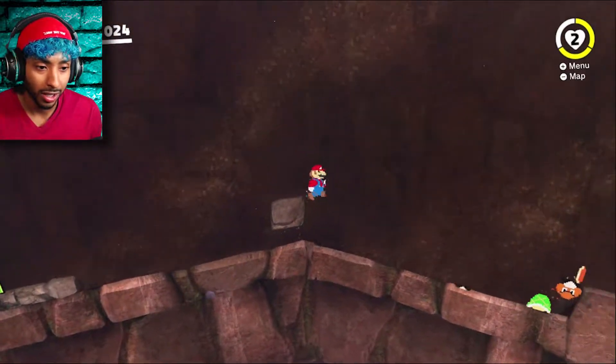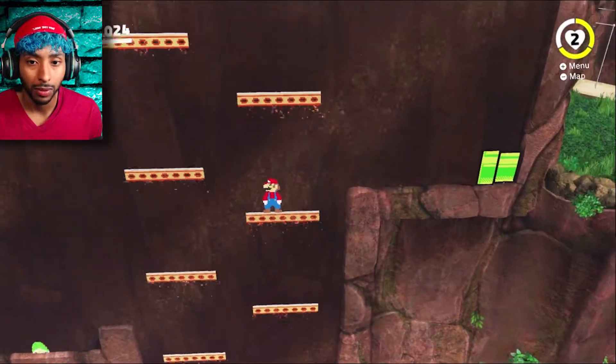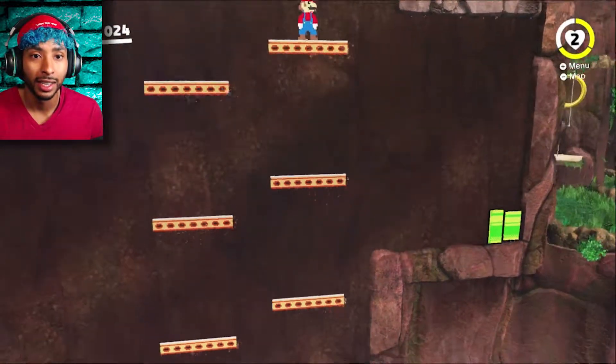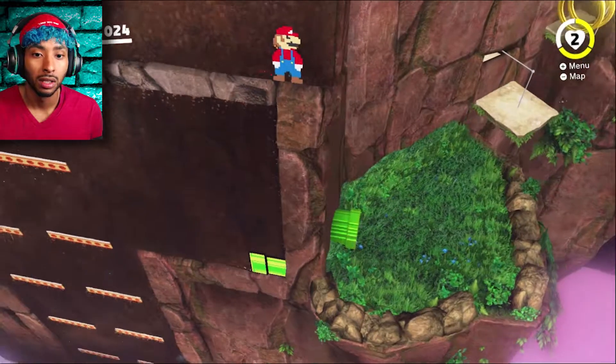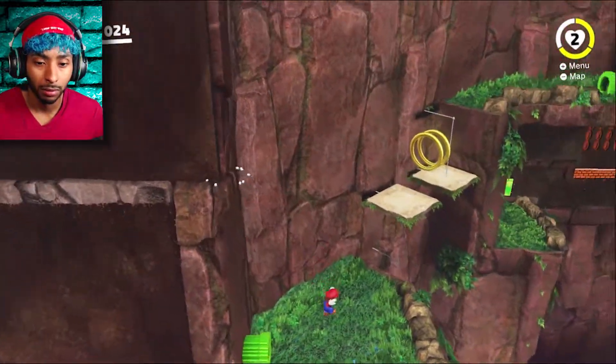Yeah, that's right. Jump. Jump. Wait, I wonder if there's any secrets if I go up high — ooh, there is! Ha ha! Gimme them coins. I can't even see! Don't you dare fall off. Oh wait, I can fall off actually — it's safe. Cool.